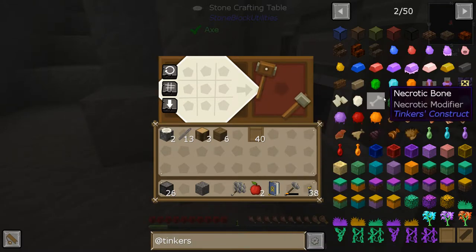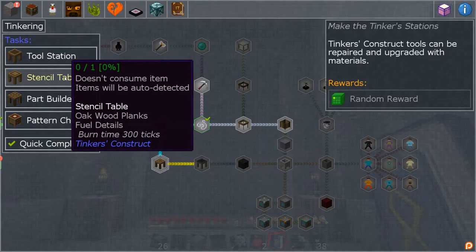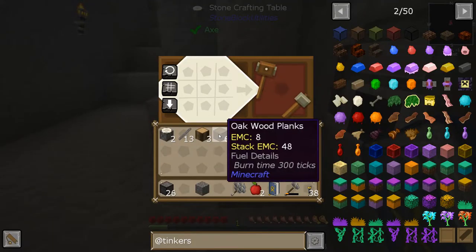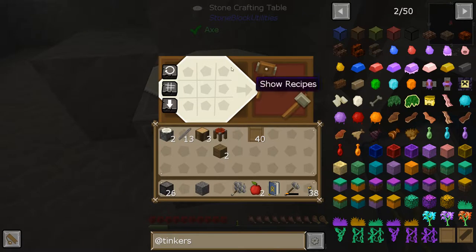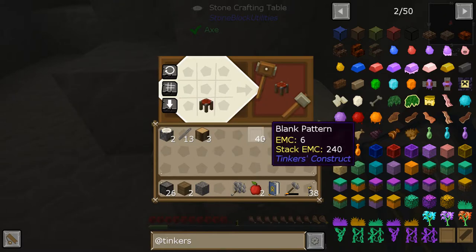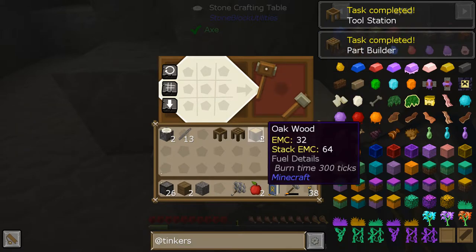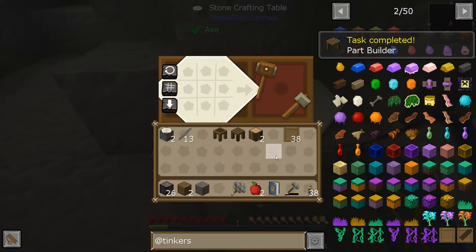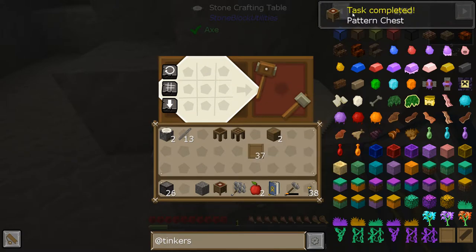Here we are making a tool station. The quest wants a part builder, pattern chest, and more. The other thing you can do is when you make a crafting table, you can turn it into a crafting station. Notice how this crafting table kept the things in it when we walked away. We need this and this for a tool station, this and this for a part builder, a chest for a pattern chest.